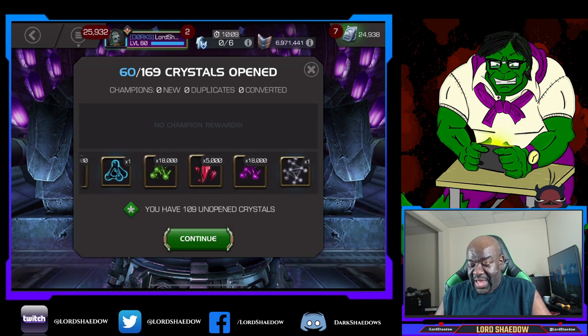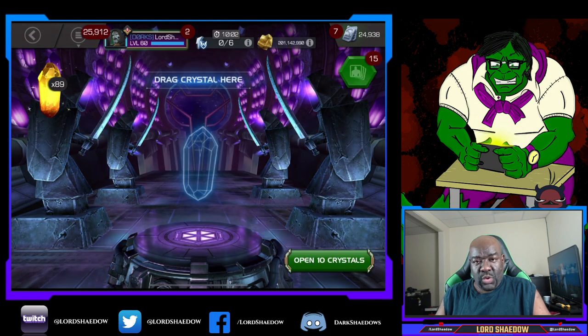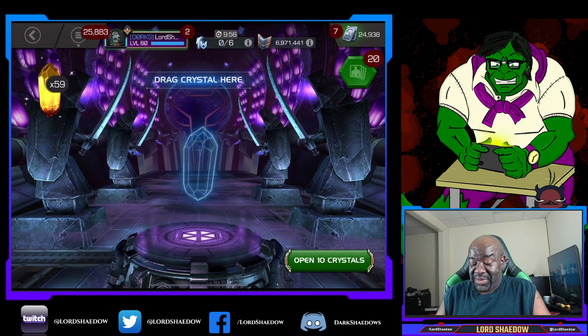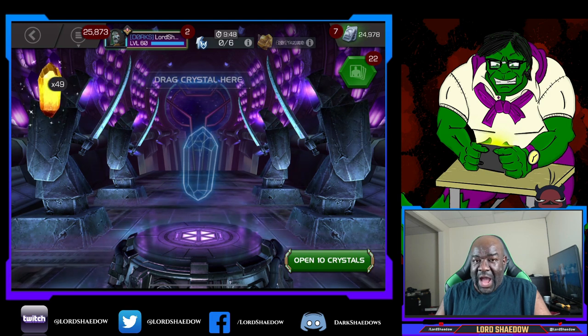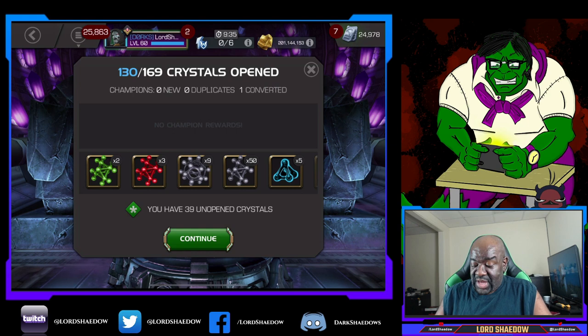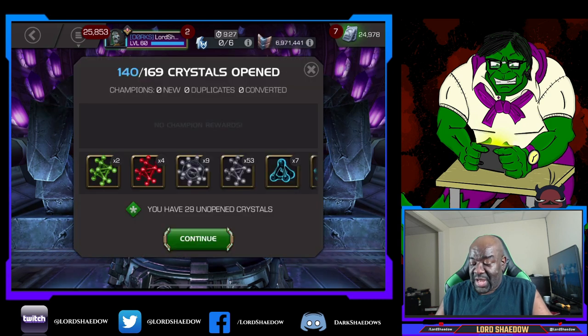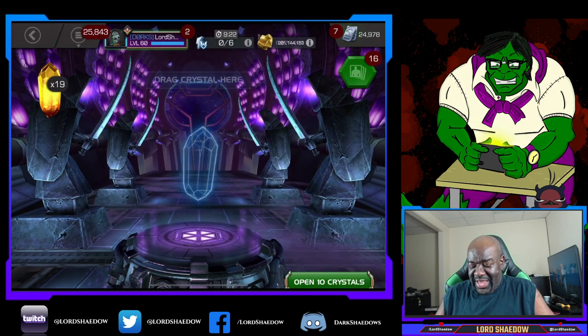Let's keep popping them and then we'll look at the results at the end. Those T4 basics are killing me — oh, we are gonna have some fun. We have maintenance in about an hour. Five star Guillotine 2099 — cool, I already had her, but that's nice to get a five star out of here. Even better if I can get one I don't have, but that might be asking for a lot. We just forming these bad boys up.